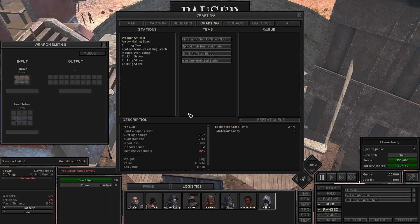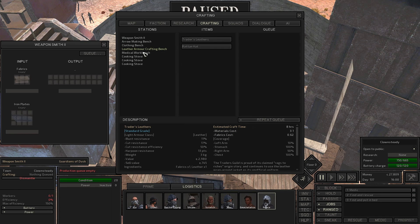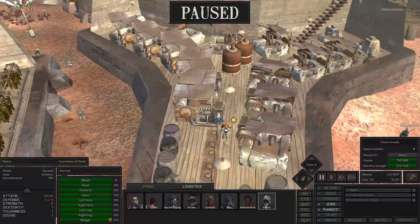The only things we can make right now need fabrics and plates. We have the arrow making bench, which unfortunately now requires iron plates as well. We don't really have much — I don't have a ton of leather to use. For now, your job is going to be...